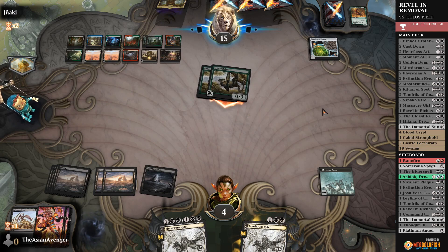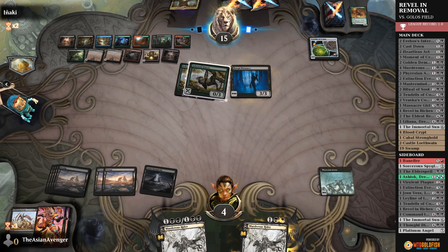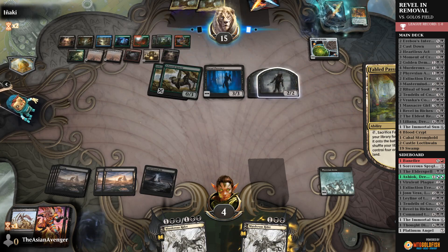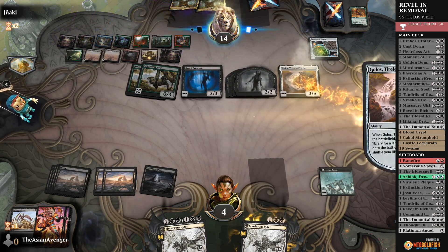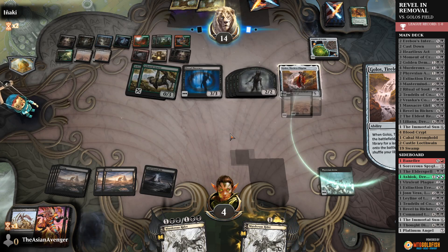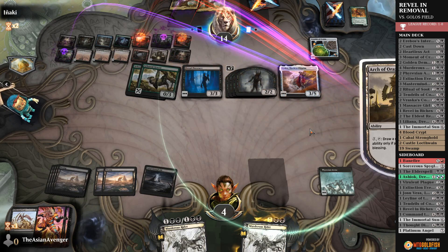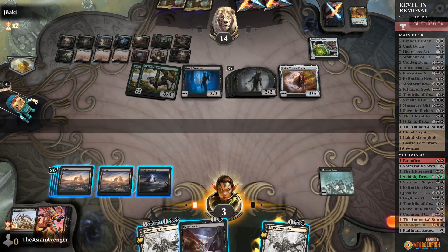They can play Fabled Passage — we're also very dead. Dread Presence. They get two Zombies, crack that — that puts us down to two. They're still choosing to draw cards. Golos — there's absolutely zero outs now. The only out I have is drawing another Extinction Event, naming Even, and blocking Golos. But that's not exactly a winning line. GG's.